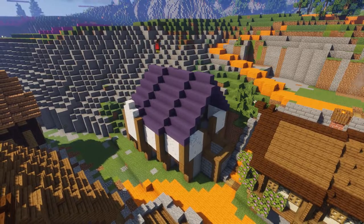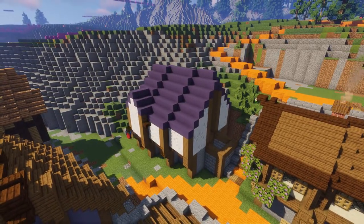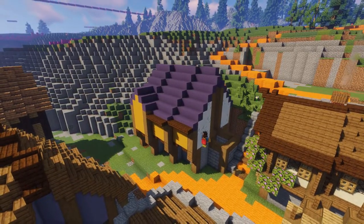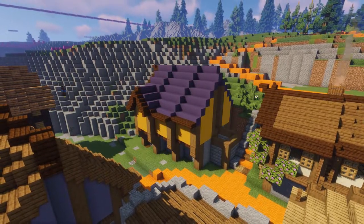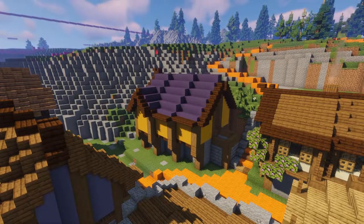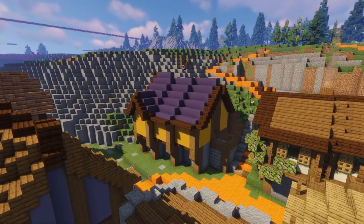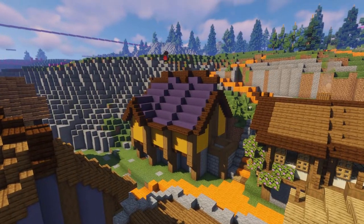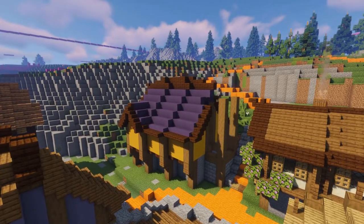I wanted to try out some new colors for the roof, which is why I used purple — that was actually my intention for the end result, but I decided against it. You can see later on in the episode that the roof has changed to a more manageable palette using stairs as well. I think it's nice to use full blocks for roofs, but it just doesn't fit where I've already used so many stair roofs, so this whole building is going to change.